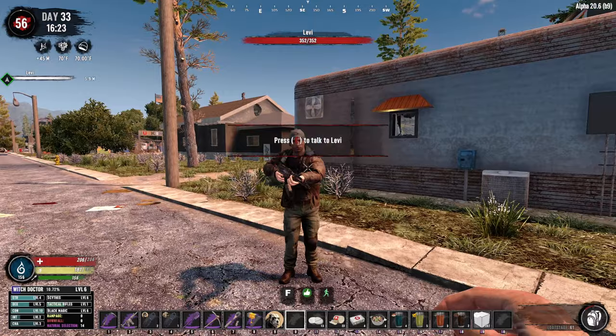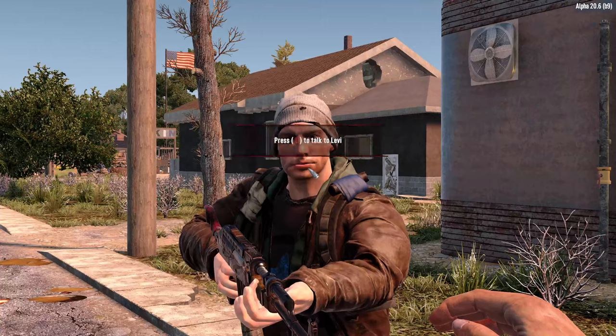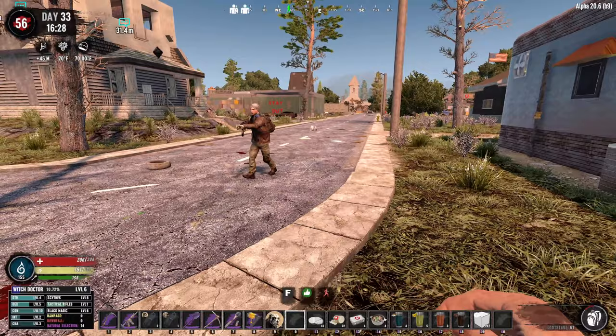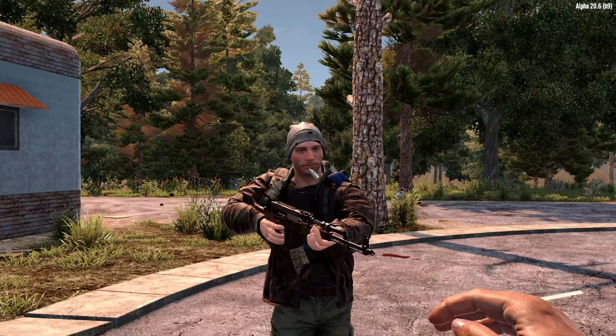The other command is the stay function. You can say 'stay where you're standing,' which means they stay in that same position, or 'stay where I'm standing,' and they will take your position in the exact same rotation you were in.